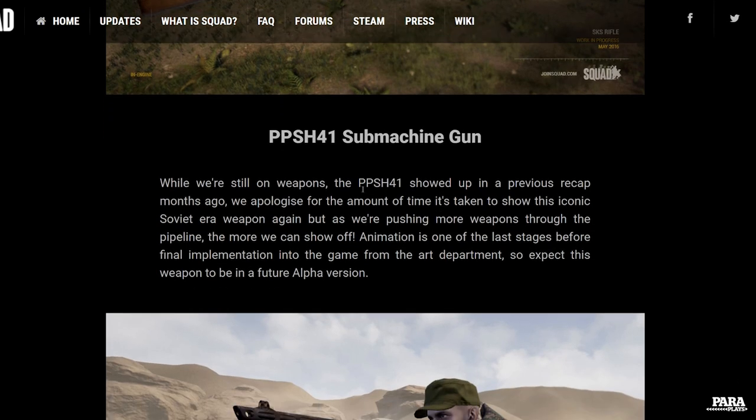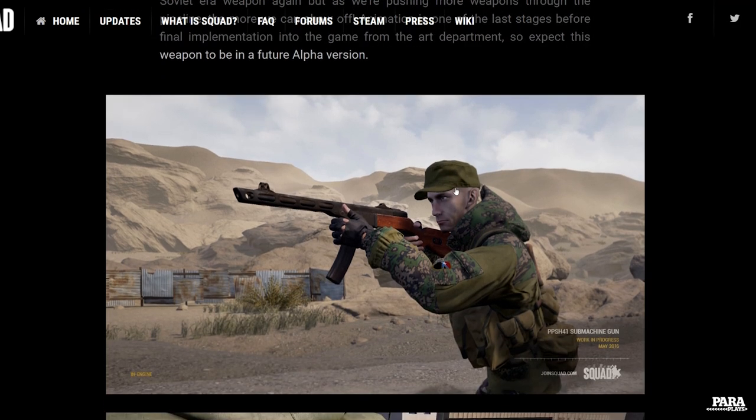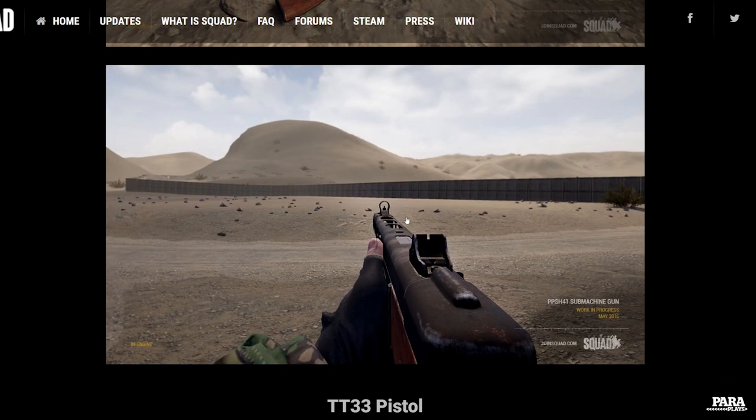We've also got the PPSH41 submachine gun. It looks like they've been working on it for a while and the animation is at the last stage before it gets into the game. It's a close quarters weapon — not the best for long range — but especially in Fool's Road clearing out the tunnels and with these apartment blocks, just absolutely splattering brains all over walls. Full auto, pull the trigger and forget, basically. Very nice indeed — reminds me a little bit of old Call of Duty when it was good, maybe Call of Duty 2.